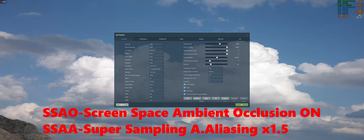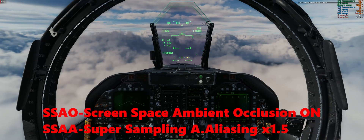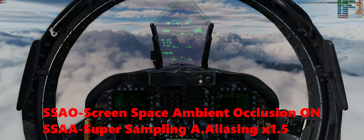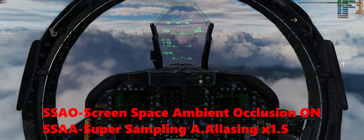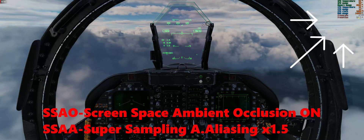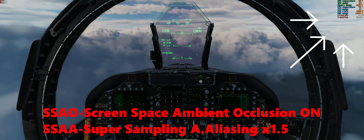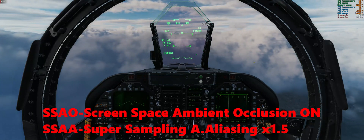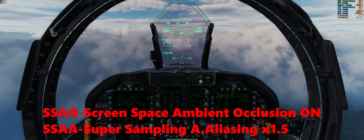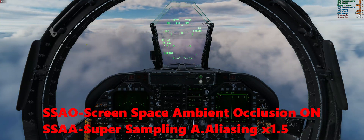Now enabling super sampling anti-aliasing (SSAA) multiplied by 1.5. As you may remember from my previous videos, this setting affects performance by up to 40 percent depending on your graphics card. FPS performance dropped to the 40s — as I have said before, this setting kills the FPS. I don't suggest you use super sampling anti-aliasing unless you own an RTX 3090 or RX 6900 XT. I also don't see any meaningful visual difference between SSAA on and off.